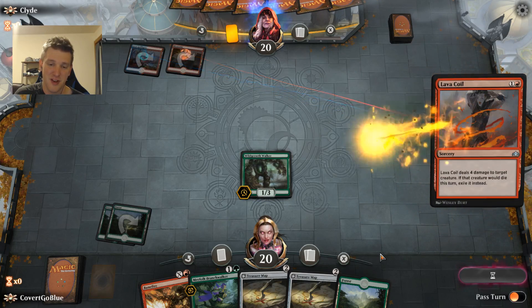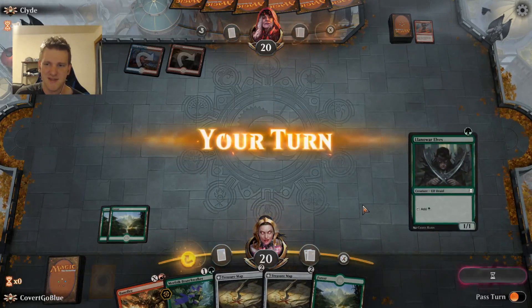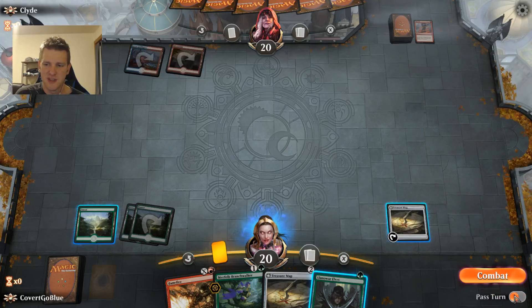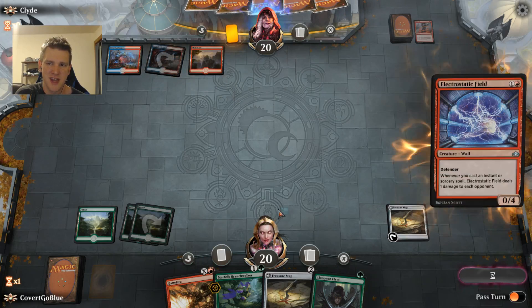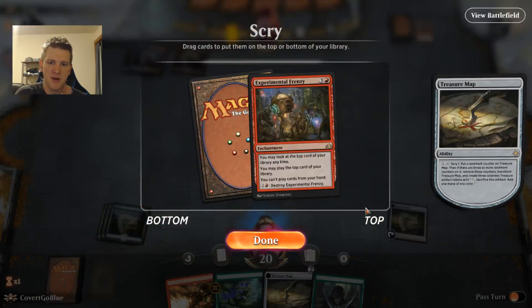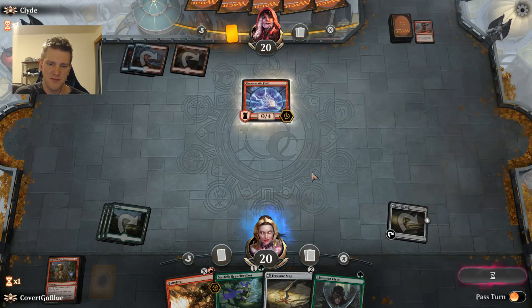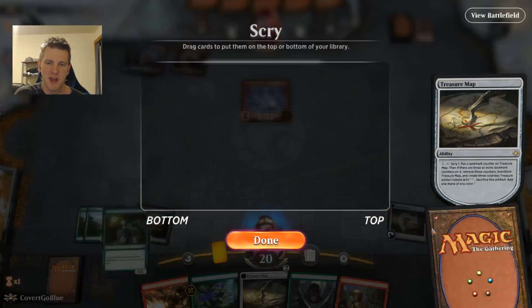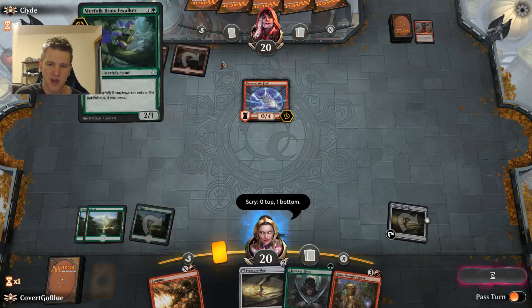Lightning Strike, Lava Coil — take your pick — everything I play dies. Let's get a map going as I want to find the right cards, specifically mountains and Experimental Frenzies. Doing a more value-oriented approach might work out better against a deck like this. It's some kind of burn deck — well, we do need this. I'll have to flip my map to actually use it. I'm looking for a land on top — I cannot — so I'll get another look with this Branch Walker.